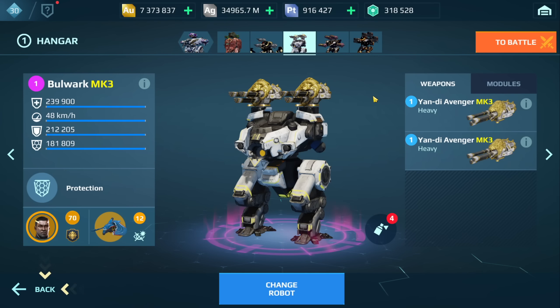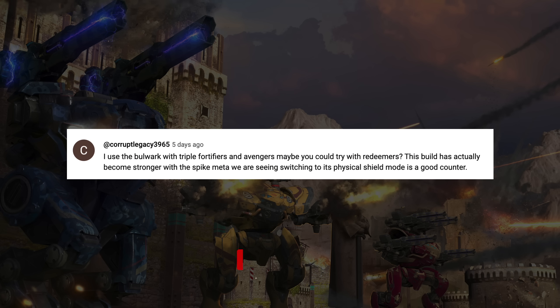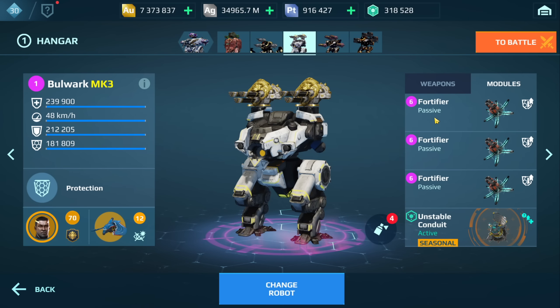Let's take out this guy. So last week I ran the ouching with lasers. This week I'm gonna be running the Bulwark, and I can't even remember when last I ran this, but I think it was probably during a Dreamhangers video and if I recall correctly it didn't really survive for very long. So I am kind of curious about this build, but I did see a comment from Corrupt who said the Bulwark with Avengers and triple fortifiers seems to be working really well for them, especially in the current meta with all the harpoon weapons. So I am kind of curious to see if it actually works.